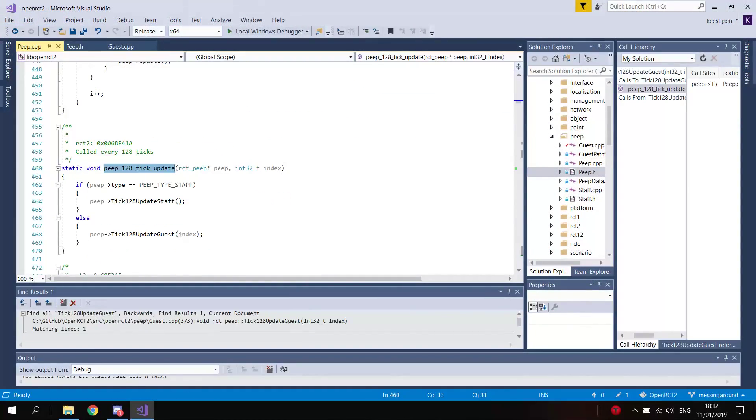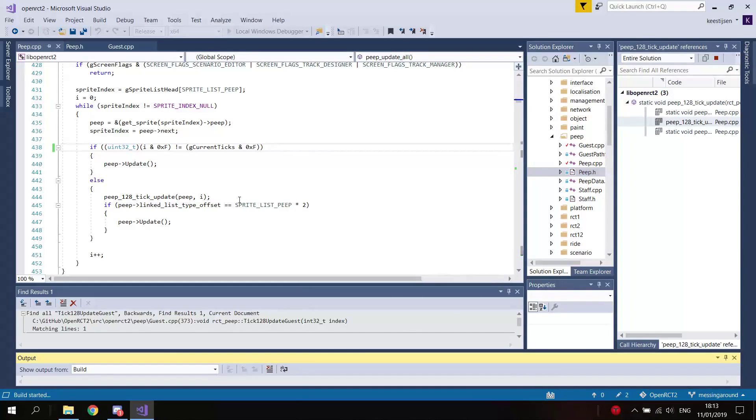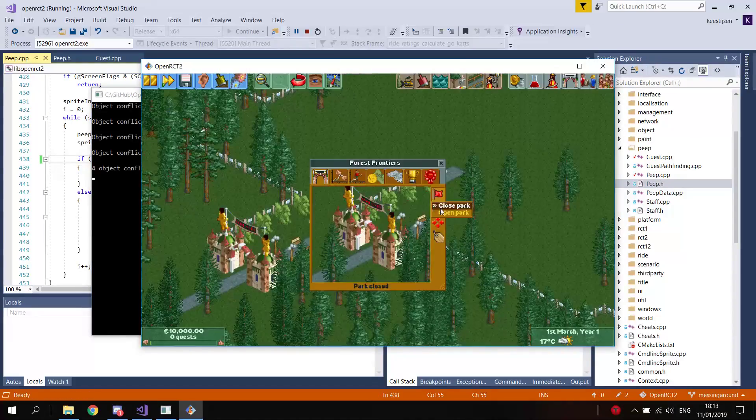And again I decided to make it a little bit faster. In the following part of the video you should clearly see the guest change color if you focus on the ball of the game.